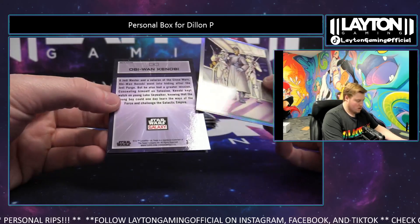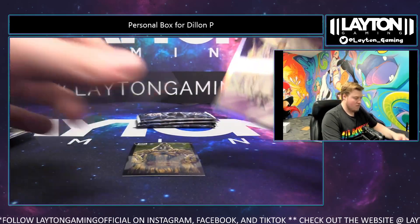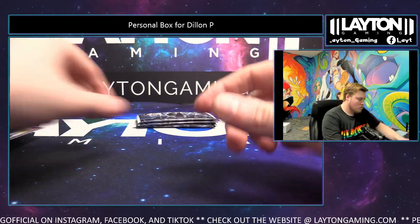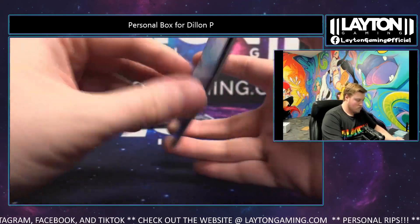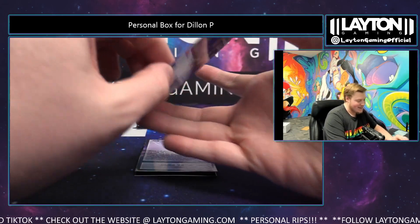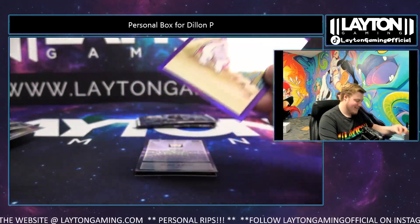Inserts, followed by an Obi-Wan Kenobi refractor — nice hit, there you go Dylan. Good stuff man. A couple left, let me get some more sleeves opened up. Oh — purple! Wow, purple insert, 30 of 50. Vintage Star Wars card number 13, 30 of 50. Cool card Dylan, here you go man, very nice.